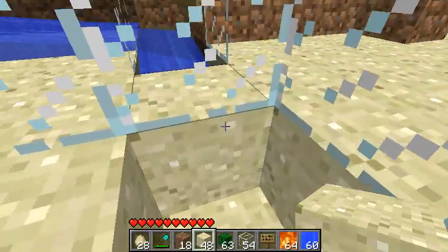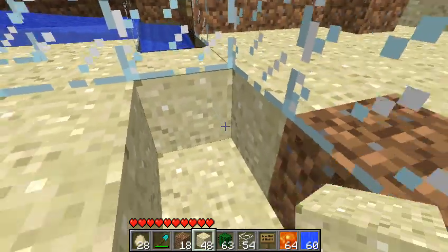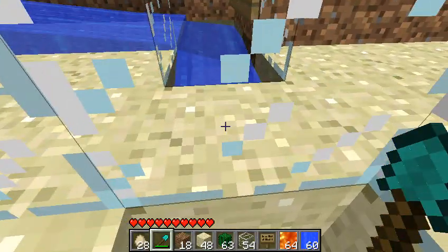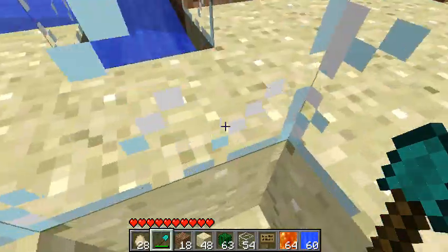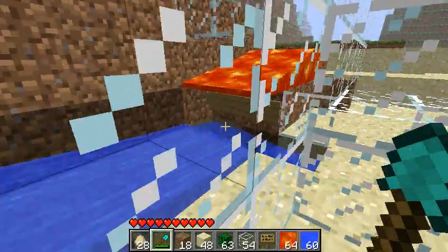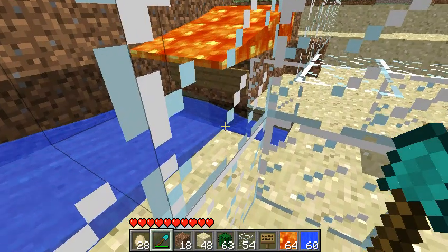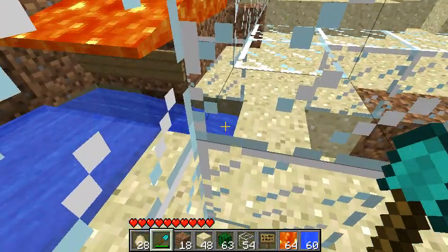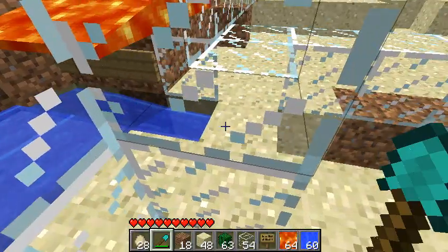First thing you're going to need to do if you have it already built is you're going to need to block off this water because you can't plant the cactus otherwise. Wherever this water is, usually it's two blocks — well in this instance the lava is two blocks long. So after the lava stops, I need one block of air and then I need the cactus.